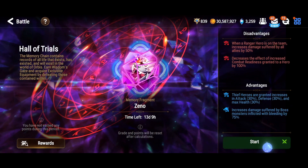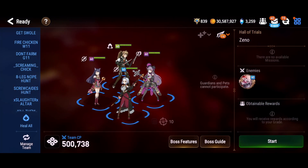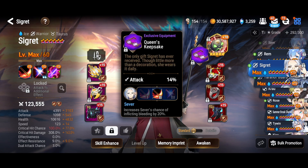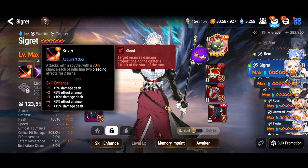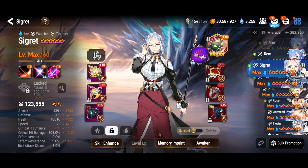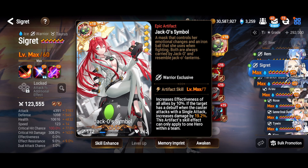Bleeds are a tricky one to do. There are very few thieves that do bleeds organically. You can use the Torn Sleeve artifact, but that doesn't work out so well. I used Sigrid on her S2 EE, which gives a 20% boost to her S1, so she has a 70% chance to bleed, and also her S2 has a 100% chance to bleed, so she's loaded with bleeds.